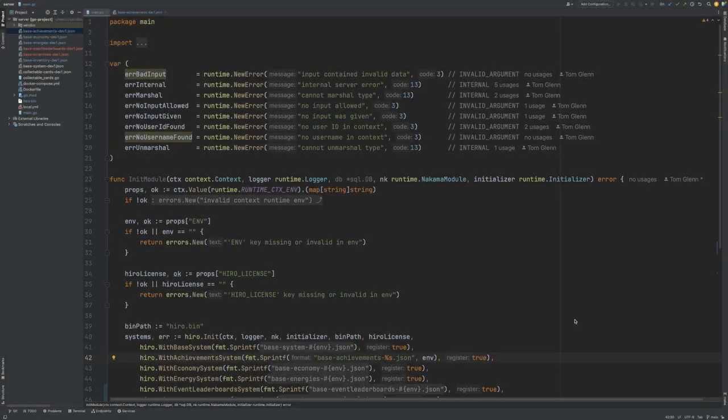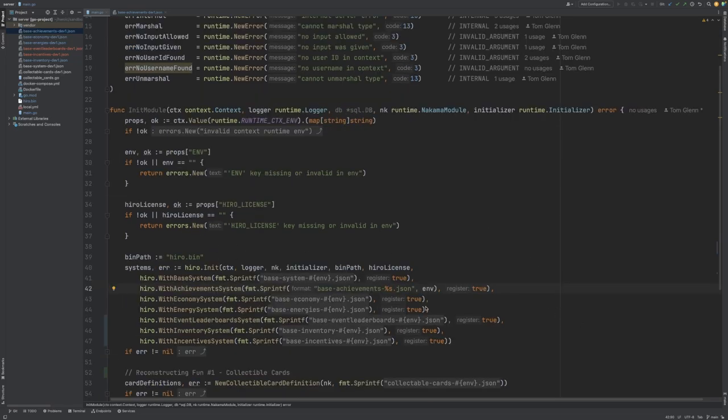We'll start by taking a look at our server runtime code. In our previous two Reconstructing Fun videos, I showed you how to initialize and configure Hero as well as set up the various systems. The system we're interested in here is the Achievement System, and you can see that we're configuring this here with our base achievements.json file, and we're also specifying true to register the RPCs.